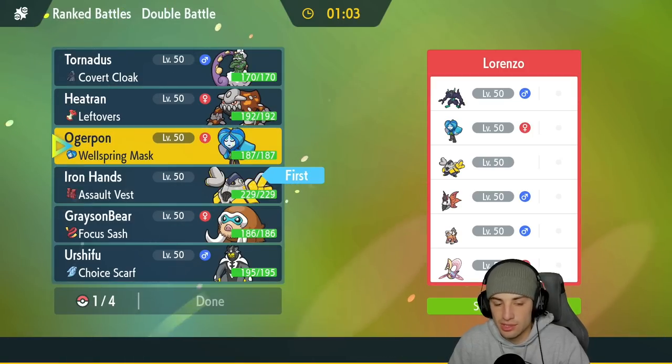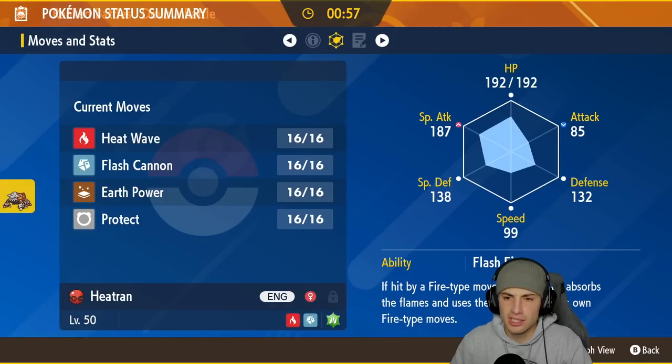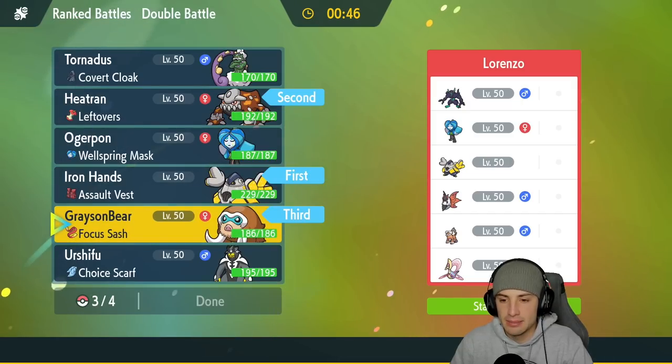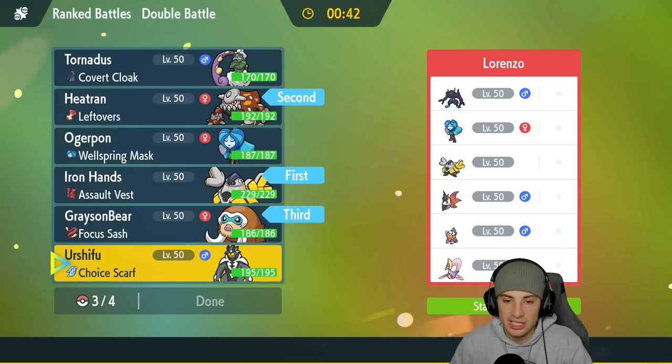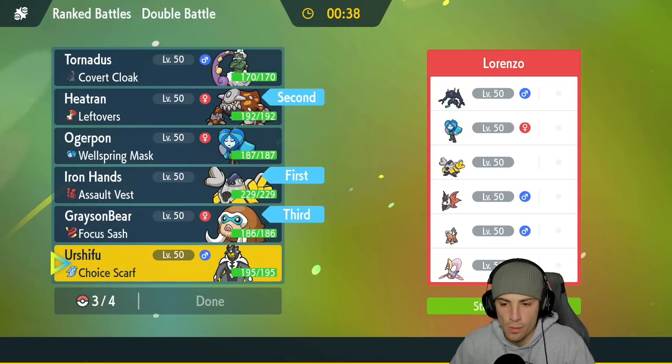I kind of want to just stop screens right here, so I think I'm gonna go Heatran alongside Iron Hands. I can Fake Out, and I believe we have Flash Cannon — we can probably take out Grimmsnarl from there. I'm gonna bring Mamoswine in the back end because having first-turn priority Ice Shard is gonna be pretty solid, and then last but not least Choice Scarf Urshifu.